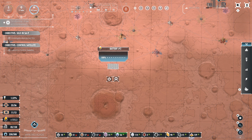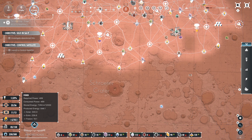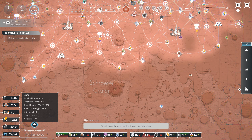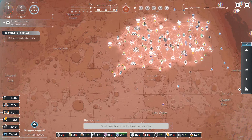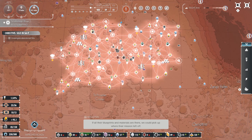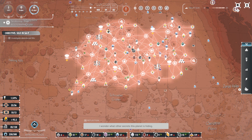More batteries. Stored energy — we have quite a lot: 12,000. Now we can examine those nuclear silos — well, the colonists can. If all their blueprints and materials are there, we could pick up where their mission left off. I wonder what other secrets this planet is hiding.